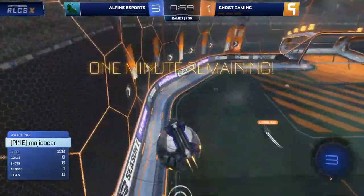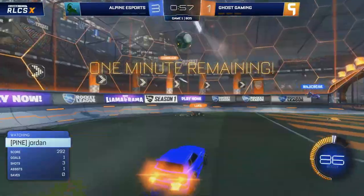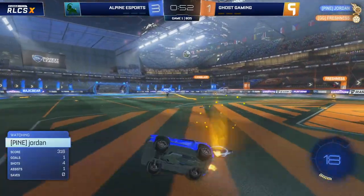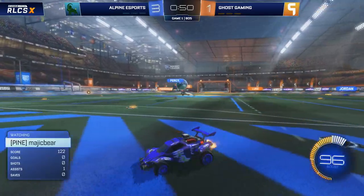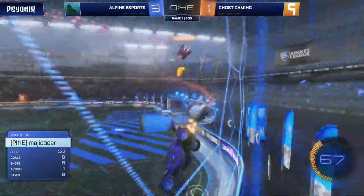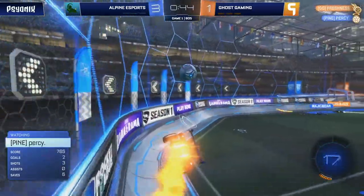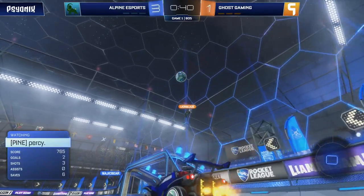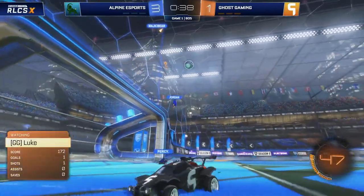Jordan, I thought, had a chance there. Decent save from Freshness pinched it out to the middle as well. Lionblaze going to go over one — not quite. Percy will be catching it. Magic Bear from the backboard opts not to commit as hard to that as he wanted, despite the fact he burned boost to get there. And the lead is still quite heavily in favour of Alpine.